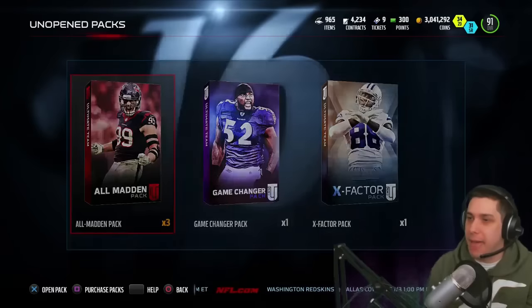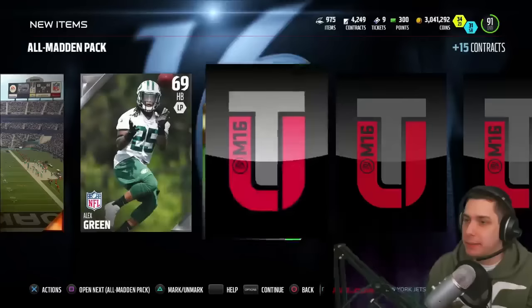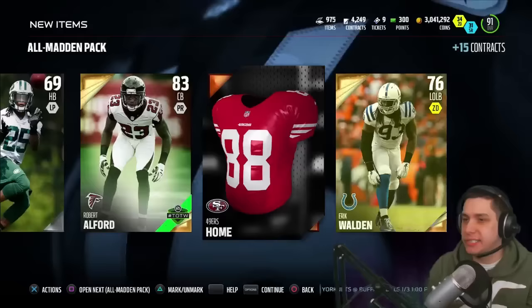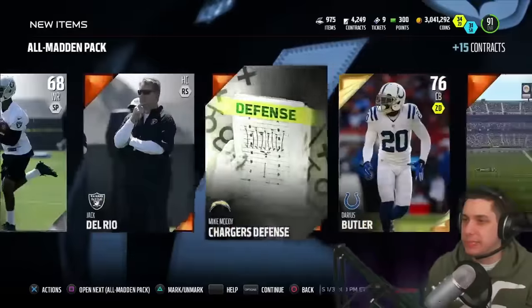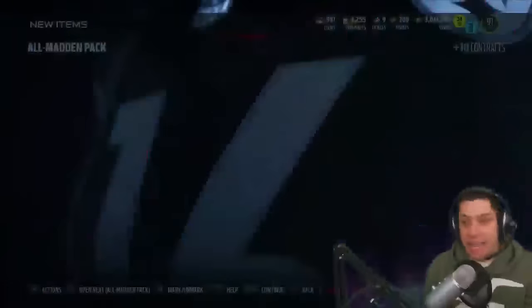Let's see what we can get out of these All Madden packs. We've got three of them to open - the All Madden packs are pretty decent. We start off with Chris Myers, then Darius Butler. Come on, give me something elite - and we get a Team of the Week Robert Alford. Not bad. Eric Waldron. So nothing real great out of this - the Robert Alford is the only one we really pulled that's worth anything unfortunately.